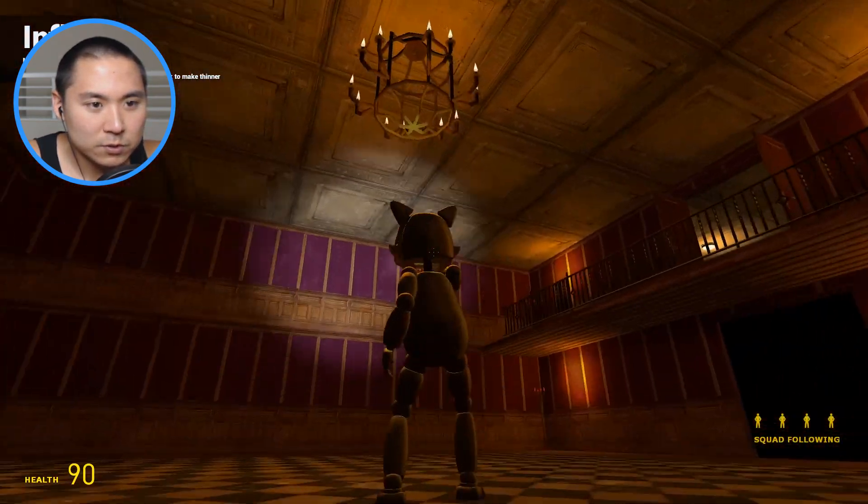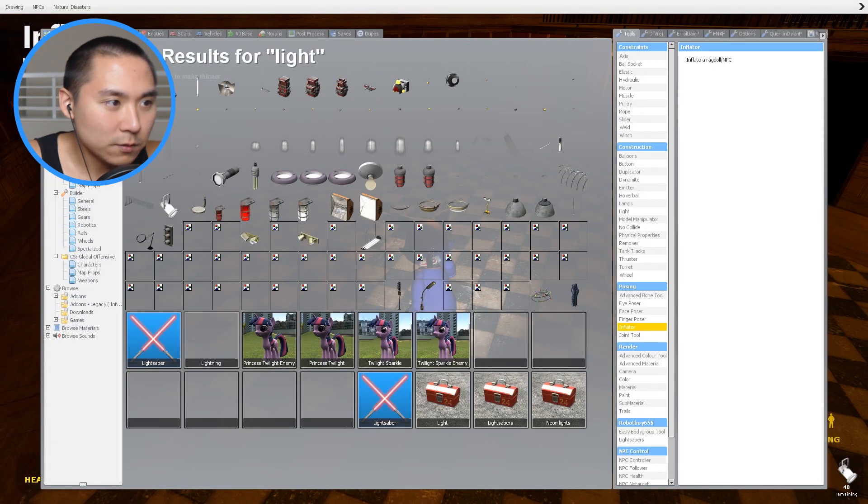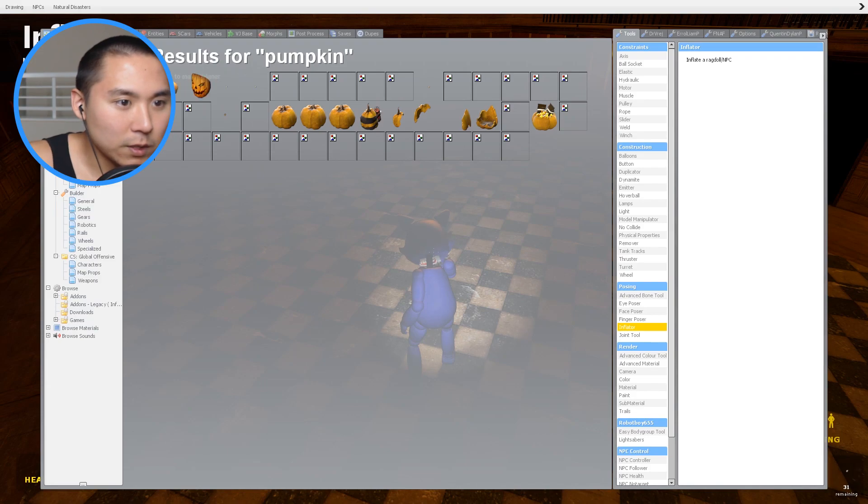This is like the main ballroom or something, so we could have a cool dance in here. Let's see if we have any pumpkins. I might have to download some new props and everything.